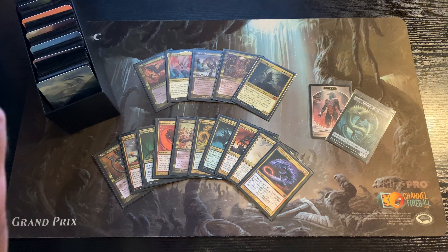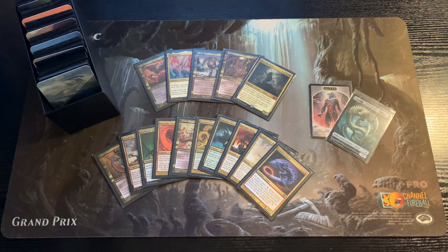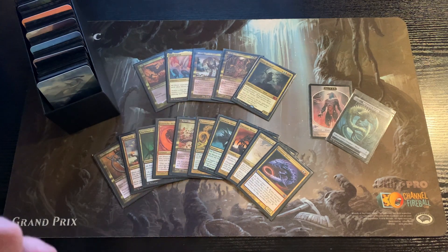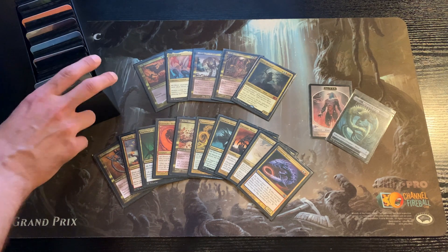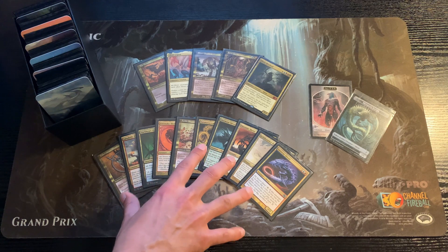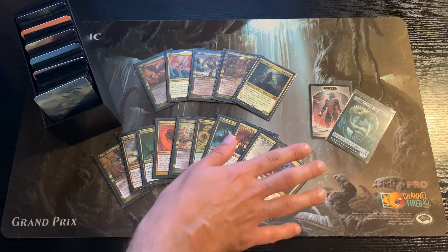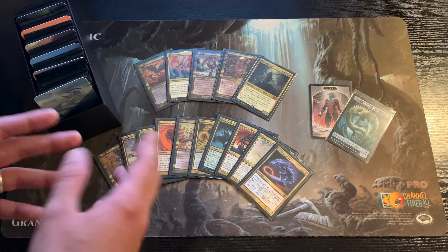Quick overview: the idea of this deck is a sliver deck. You have the five sliver lords and 10 two-colored slivers. You choose one of the five lords at random and put the rest of the four into the main deck, then you choose one of the two-colored slivers at random and put it into the deck. The other nine are no longer in the game and you play with the two colors you chose at random.